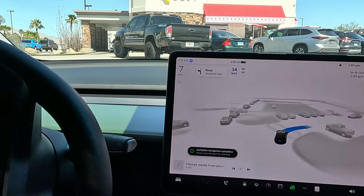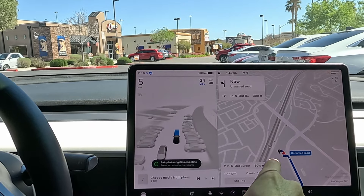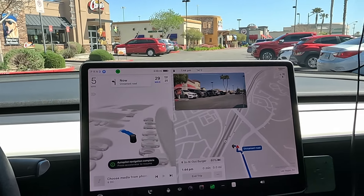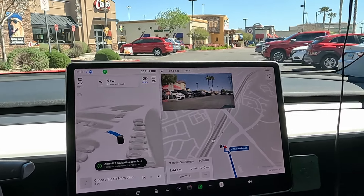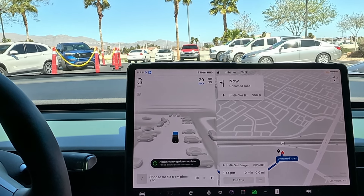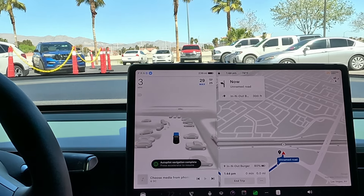Autopilot navigation complete. Looks like it's taking us around the parking lot. Just curious what it's going to do here — it shows our destination to the left, got the arrow on, making the turn. I like how it pulled out to make a wider turn. We're just inching up — I want to see if it'll activate autopark. I don't think so. Just inching through the parking lot.